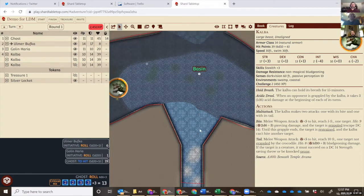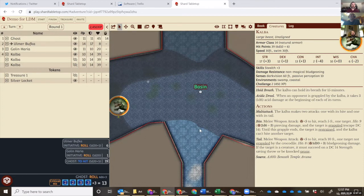This map was created in Dungeon Fog and imported — all I did was outline the rooms to create fog regions, which is optional. I've seen other VTTs that created an importer for Dungeon Fog specifically, because in Dungeon Fog you can build walls into the map. Importing SVGs with walls and that sort of thing is definitely on our to-do list, so you can import directly from a tool that handles SVGs.